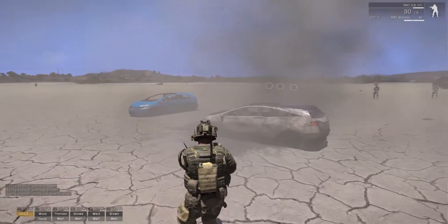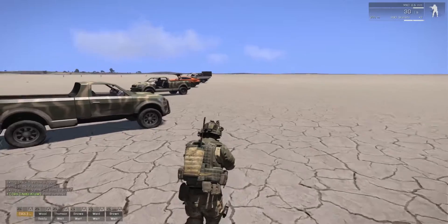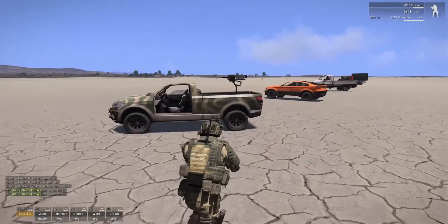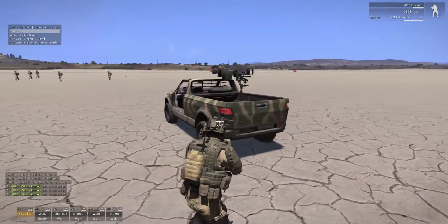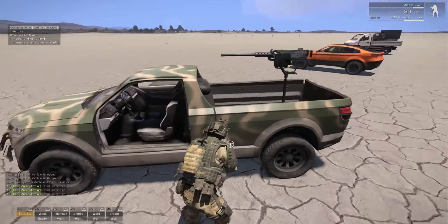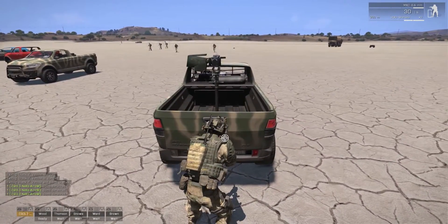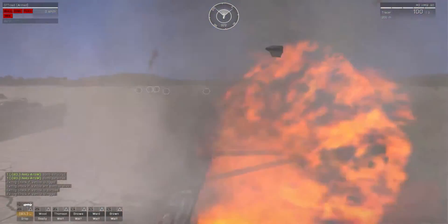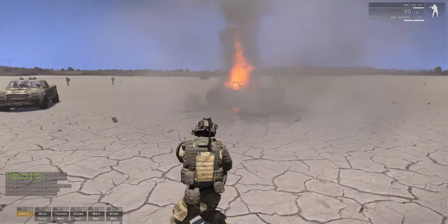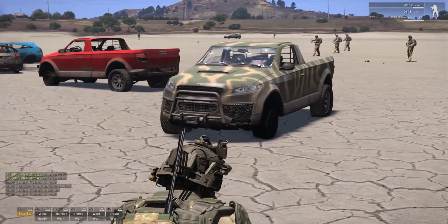You can rig the ignition, the driver seat, but you can also rig the gunner seat of a technical, for example. Let's try the gunner seat — and there you have a large explosion. It blew the vehicle up straight away, and actually damaged the one next to it as well.